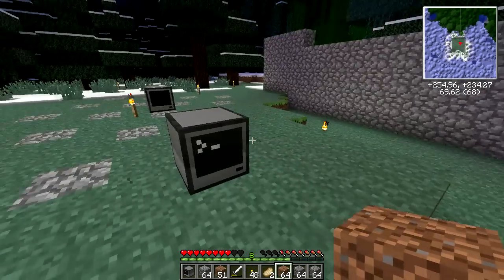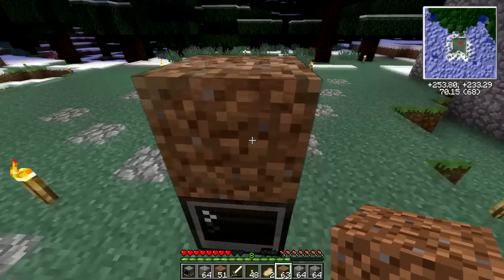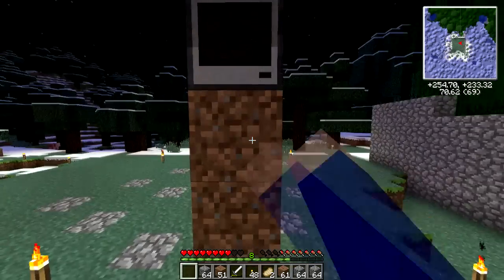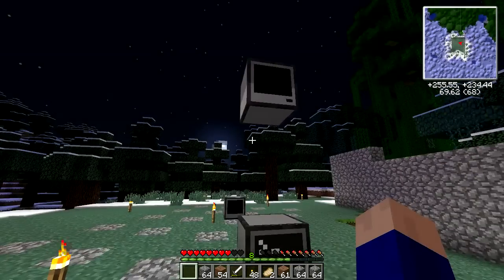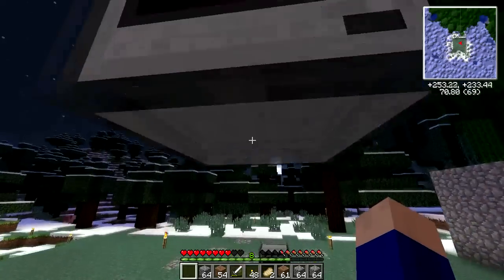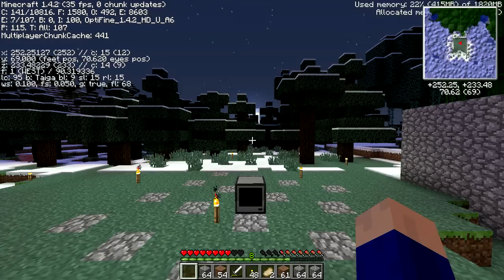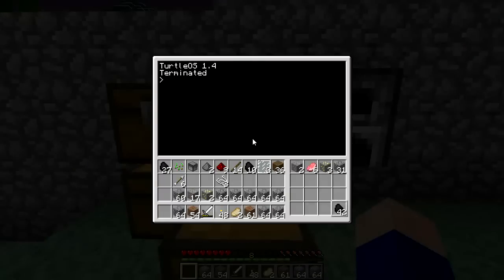I need to get this other computer up in the air. I'll just do what I was going to do — that's fine. Just so I could reach. Then what I have to do is take a look at my coordinates here, because when you start up the computer you have to supply it with the coordinates that it's going to give. But before I can run the GPS, I need modems for these, so I need smoothstone — so Sherman needs to work.